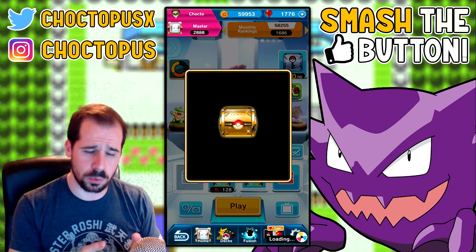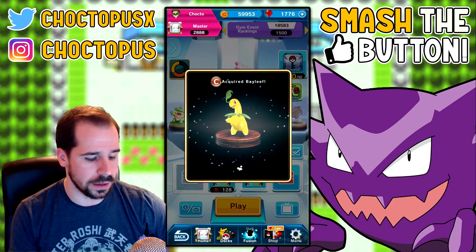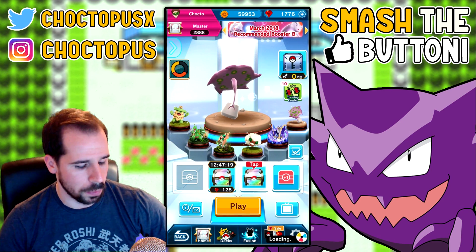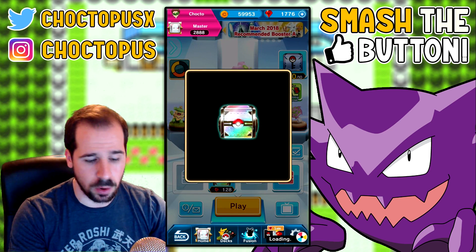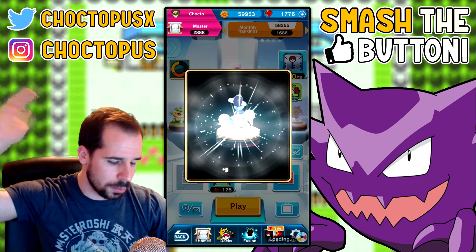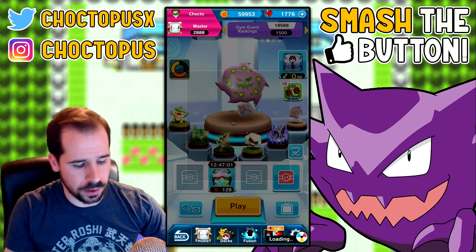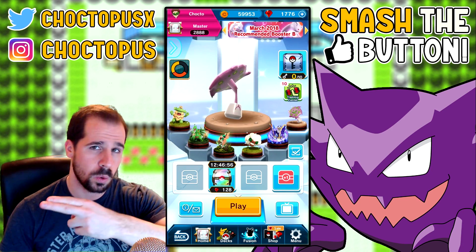Let's do the golden one next, then the rainbow, then the quad pack, and then maybe we'll play a game. Ralts and Cuboid — alright, nothing great yet. We got this rainbow one which I'm hoping will be the one, so let's see if we get something good. There's the golden flash — Skarmory, which I recently just put into a steel deck. Metang — nothing great here, but wasn't expecting anything too good.